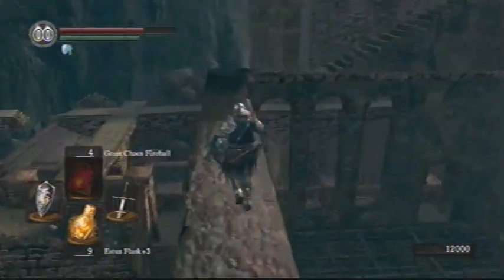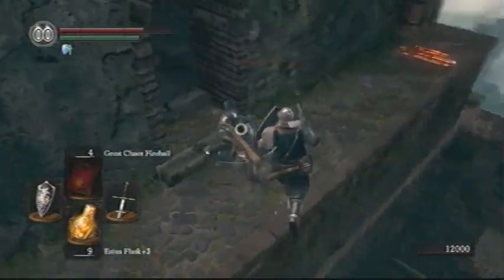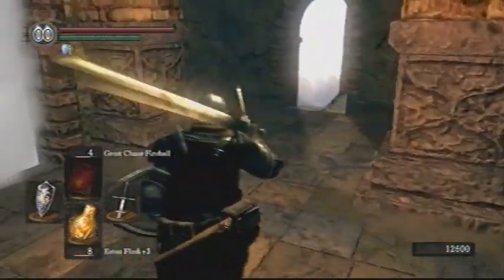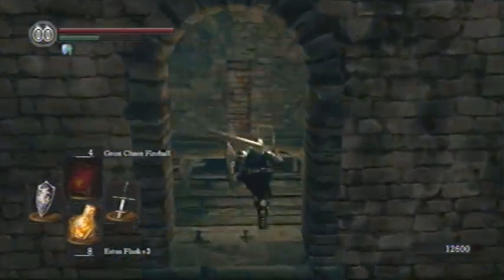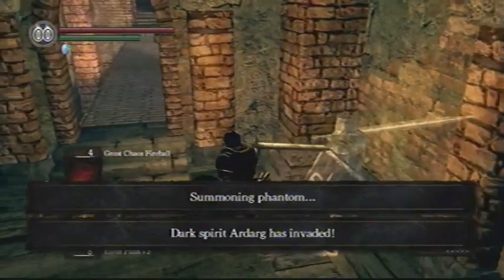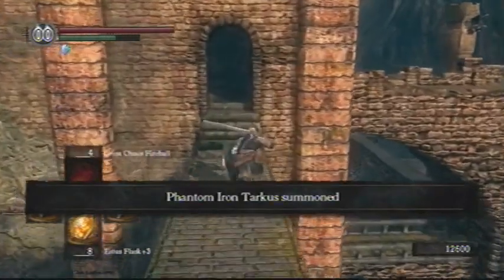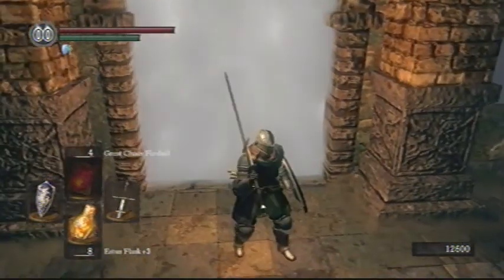Now I'll run along here and take out that annoying crossbowman again. He's pretty easy, but he's just there to annoy you because you're on this little skinny ledge. It feels good to get a backstab on him. And now I'm going to show you the summon — it's over here in another room, and it's Iron Tarkus. I think that's a really cool name, and this guy just looks really cool. And I just get invaded by Dark Spirit Darg, but I think he got a little afraid of Iron Tarkus, because you're going to see in a second — he sees Phantom Iron Tarkus summon and he's just like, 'okay, I'm out of here.'